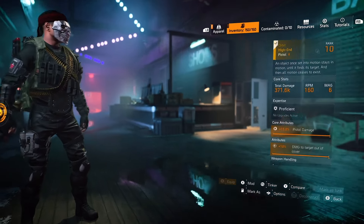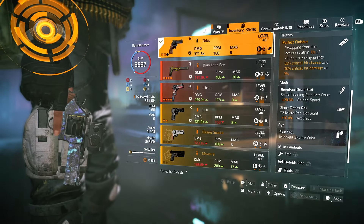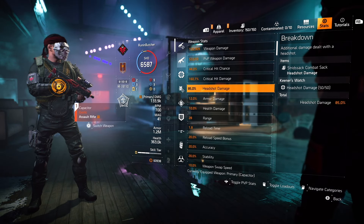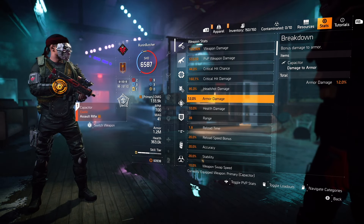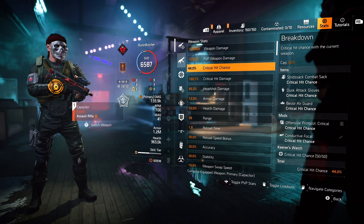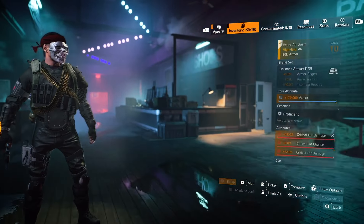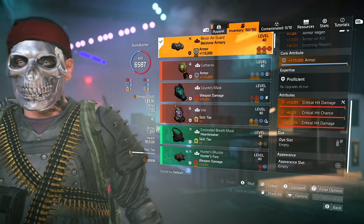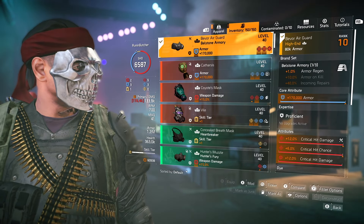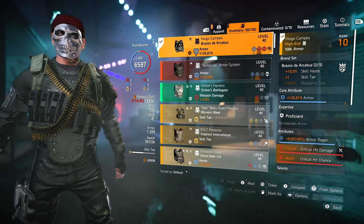I'm rocking FAMAS with Optimist. For the pistol I'm using ORBIT with Perfect Finisher — this pistol is an Exotic exclusive. Kill an elite enemy, switch to your main weapon, and you get capped-out crit chance and crit damage for around 10 seconds. In terms of DPS numbers, I have decent crit chance, good crit damage, some headshot damage, and assault rifle damage bonus from using assault rifles.